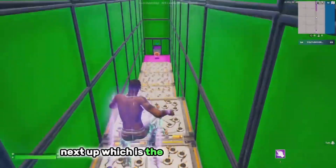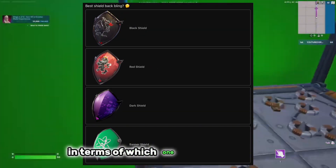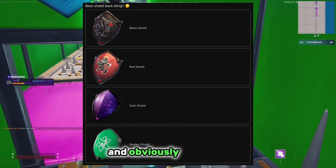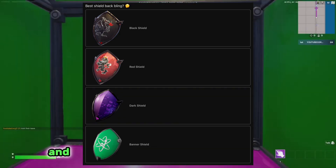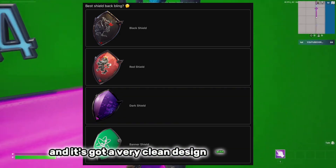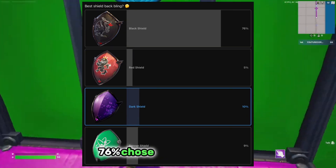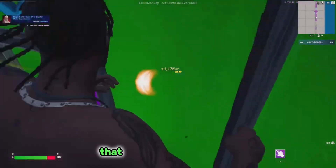Next up, which is the best shield back bling? There are four really good ones here. I think the black shield is really clean and obviously very rare, but I'd actually go with the dark shield. I think it's very underrated with a clean design and the purple. Wow, 76% chose the black shield — not too surprised, it's very rare and a great one.